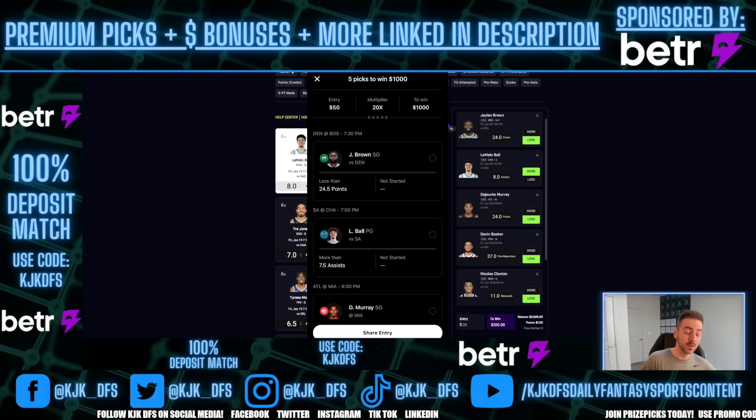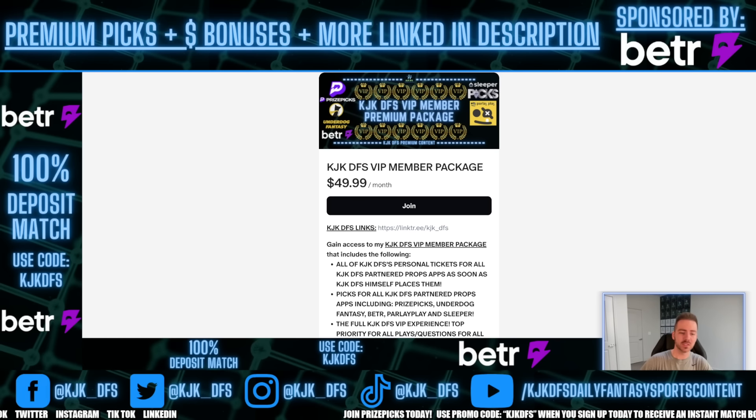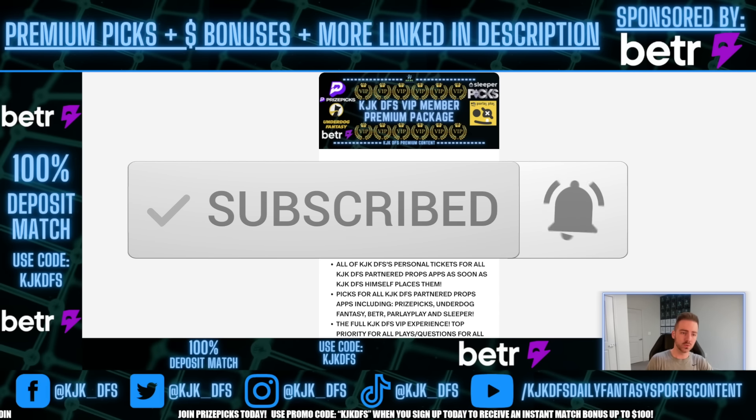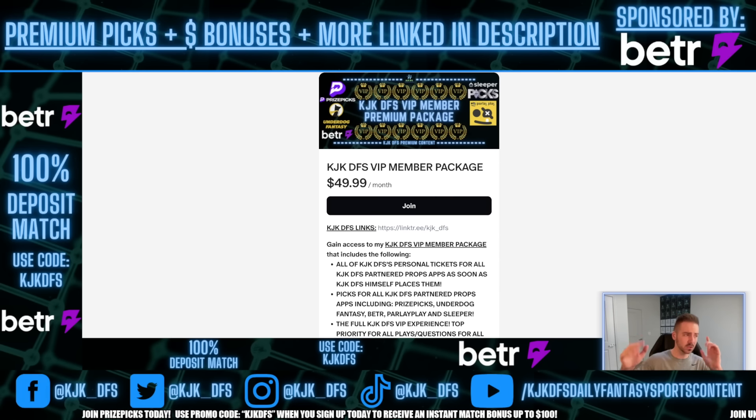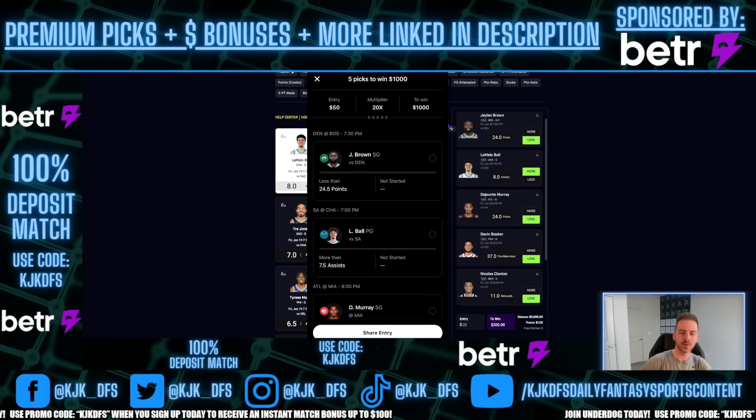Go ahead and lock in this five-pick and let's try to cash in on BetterPix. Take advantage of the better value over there. This is my first BetterPix video — it's a fantastic app, I absolutely love it. I do offer premium content. If you want access to all my picks for all sports and all apps I cover, the KJK DFS VIP package is $49.99 a month. I cover BetterPix, PrizePicks, Underdog Fantasy, Sleeper Picks, and Parlay Play every single day.